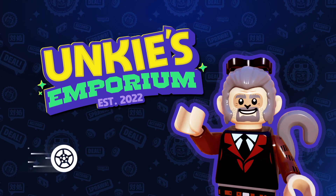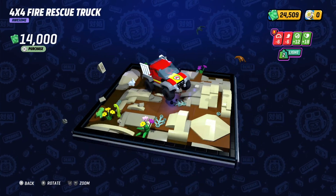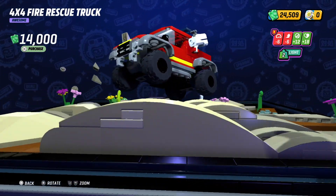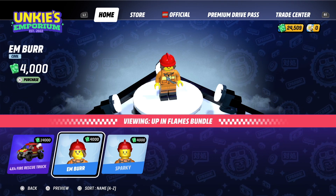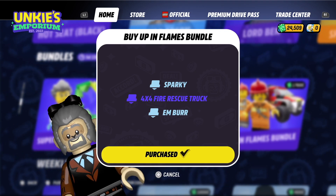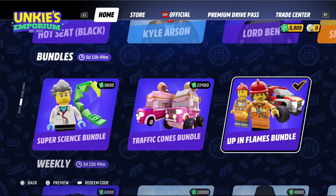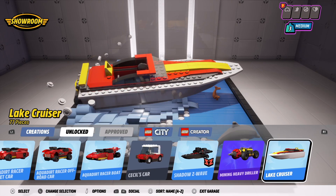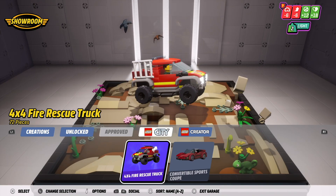I decided to try buying one of the DLC cars to see what you get out of it. I chose this 4x4 fire rescue truck because the stats in the corner give me plus 12 and plus 18, which seems very important in the game. It looks like you can purchase vehicles online and the stats you get with those vehicles you can apply to other vehicles — that's very powerful. As an agile player I go for handling, which is plus 12 with this car.